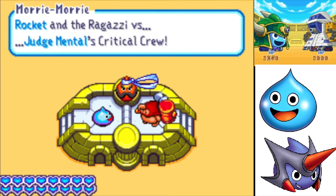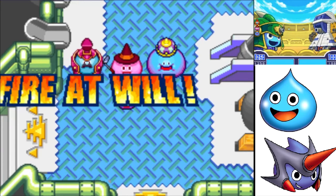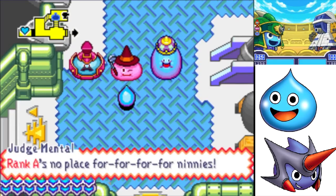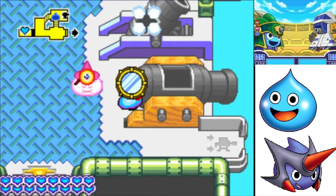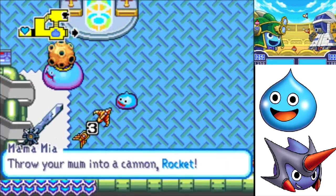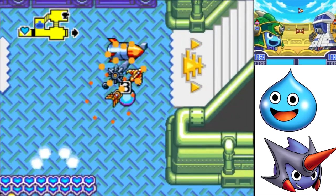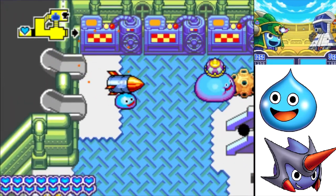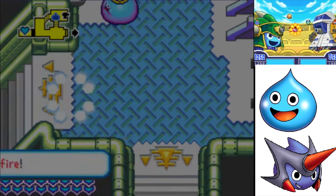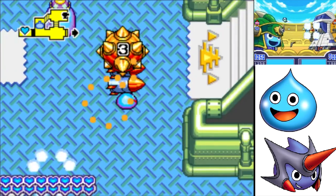It's Rocket and the Ragazzi versus Judgmental's Critical Crew. We have Nitro — Hail to all Slime Knights versus the Pyromaniac Doesn't Fight Pharaoh. We're gonna set Mamma Mia to Mum Missile. This is a cool-looking tank with green metal walls. He does have a lot of ammo loaders, which worries me a bit. I'll mostly stick to the lower cannon since Blubba can load the upper cannon. They're becoming a little more problematic — they have a thousand HP now, as opposed to like 800.